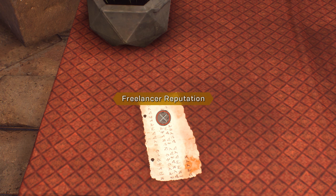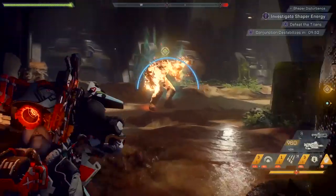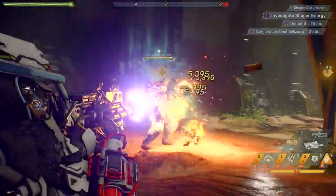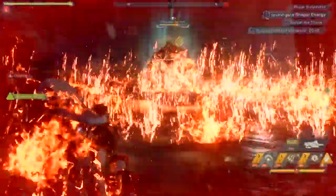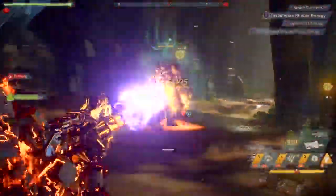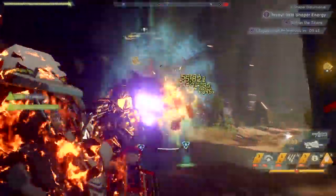So you're now level 30. Next comes the all-important gear side of things. In Anthem, like many other games, gear comes in rarity. You have common which is white, uncommon green, rare which is blue, epic which is purple, masterworks which is orange, and legendary which is yellow — which everyone calls lemons.